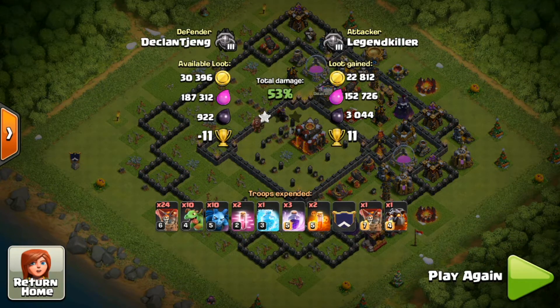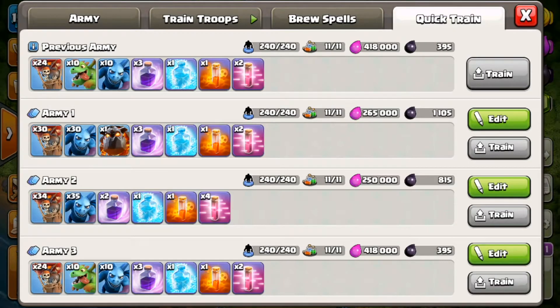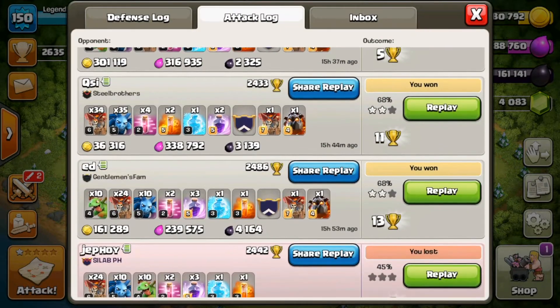Three thousand dark elixir gained and won the raid — that's always nice. The cool thing about this army is it doesn't really cost any dark elixir: only 395 dark elixir, mainly due to the haste spells and only ten minions. Pretty nice.